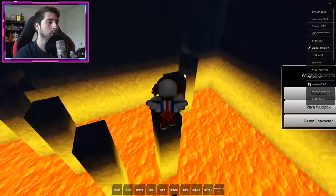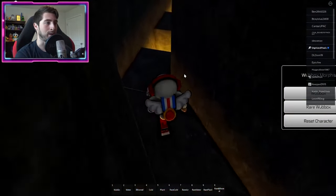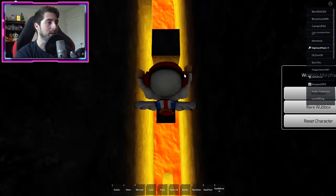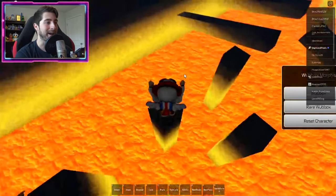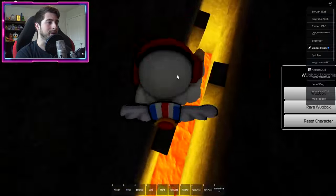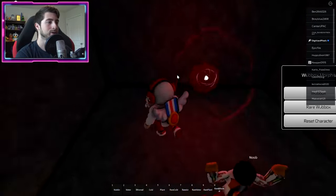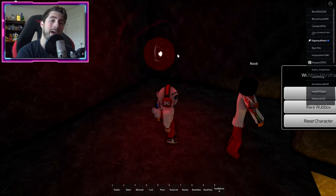Go ahead and do the lava obby — like I said, this one will cause pain. Go to the right; this part is easy, it's the next part that will cause the pain. The great thing about this obby is you get sent back to the start. Take your time, there's no rush — jump across and then touch the core to get Earth Epic.